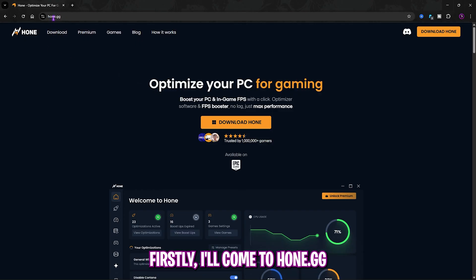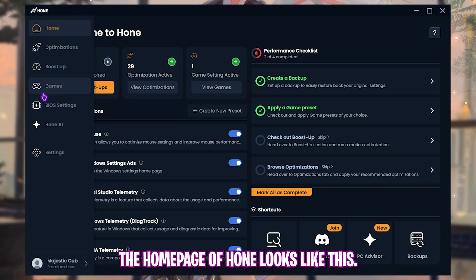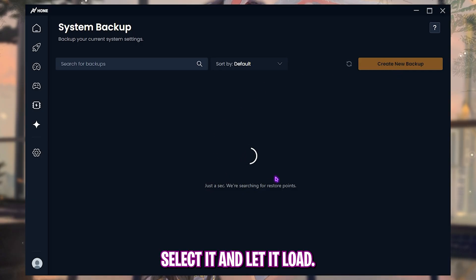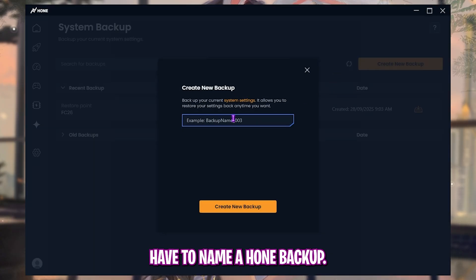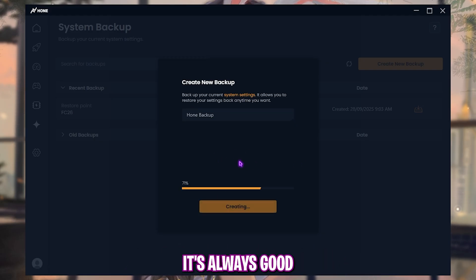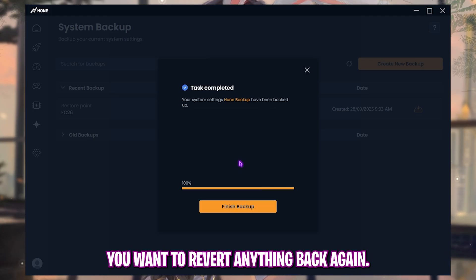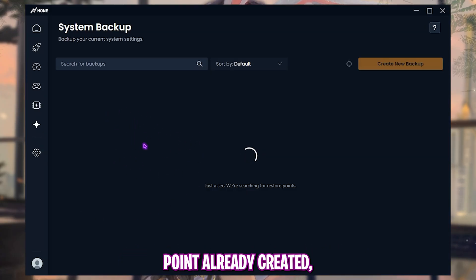First, head to Hone.gg and download Hone on your PC. The home page looks like this if you get the premium membership. The first thing I would highly recommend is to create a backup — select it, let it load, click on 'Create a new backup,' and name it 'Hone Backup' so you can remember it. It's always good to create a restore point in case you want to revert anything.